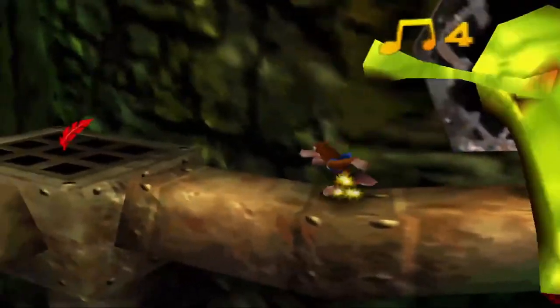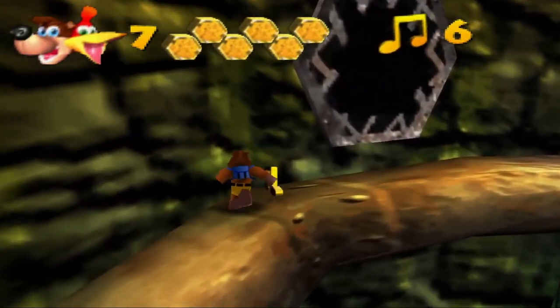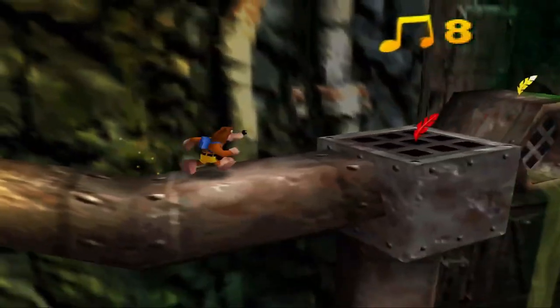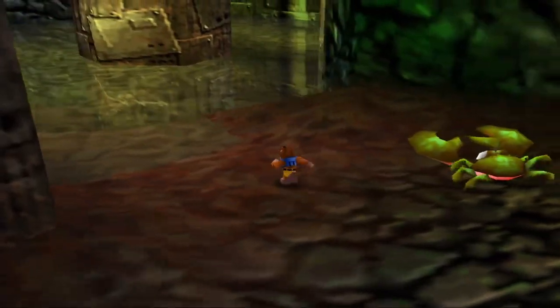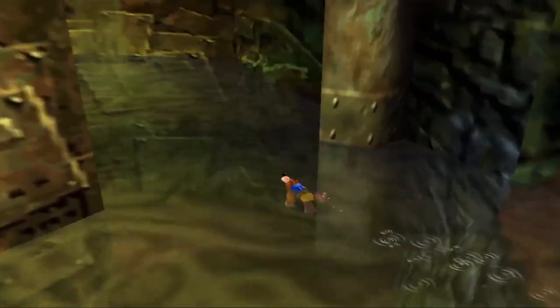Clanker's Cavern is the second worst world in the game, and it's not hard to see why. The reason it's the second worst world is because it is a water-based world — an amphibious one, if you will. Water sucks in basically every single video game because it's slow.